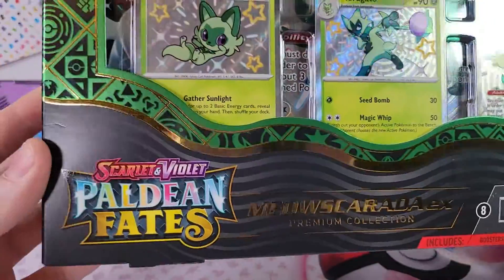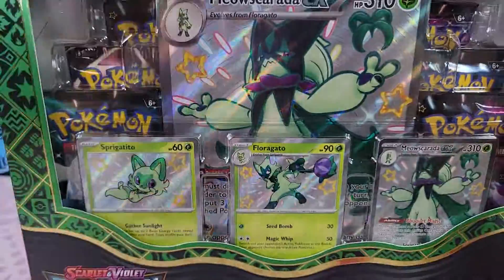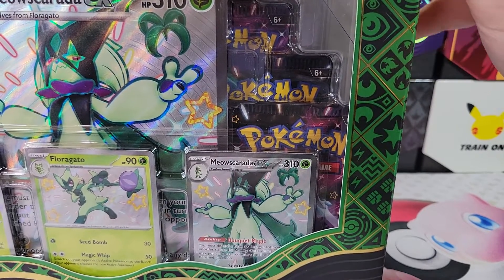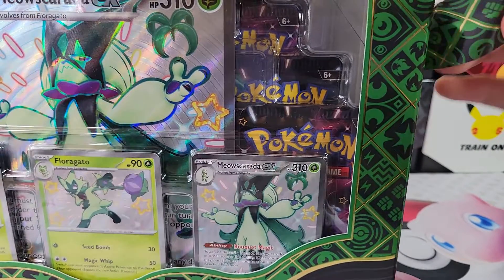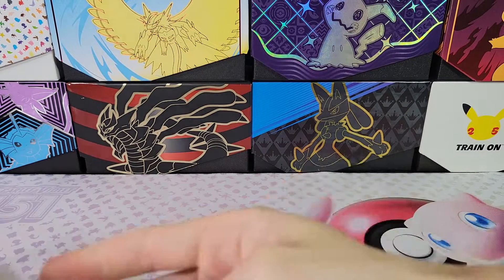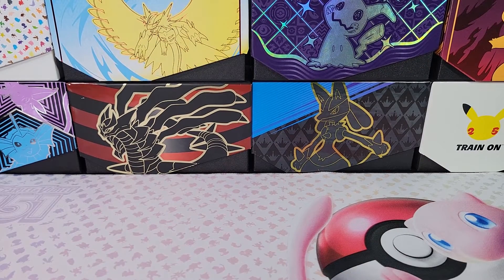So, Meow-scarada premium collection. I think they're pretty cool. I've already opened Skele-Dirge and I'll show you. It has a little one-touch in it for displaying your three promos, along with tons of layers of plastic.